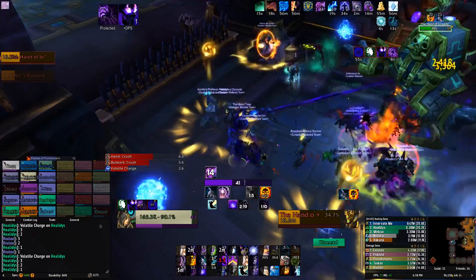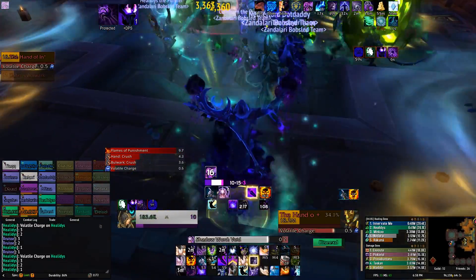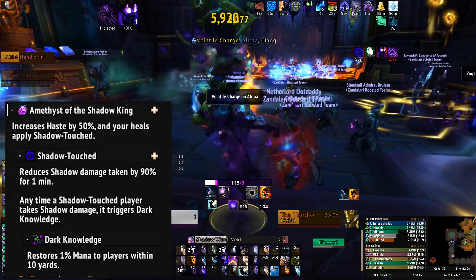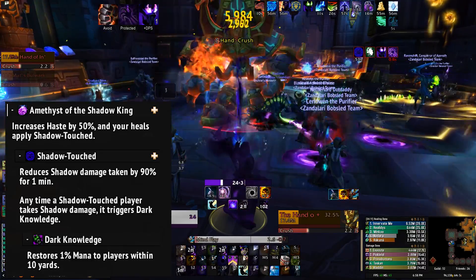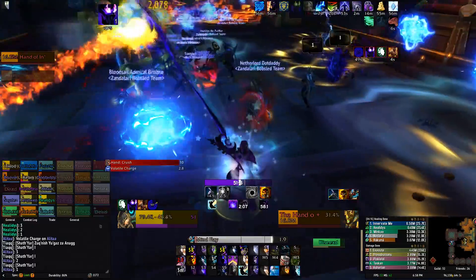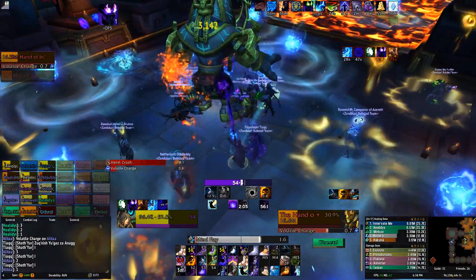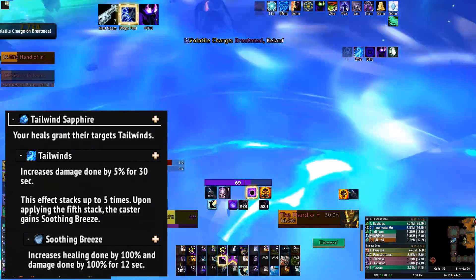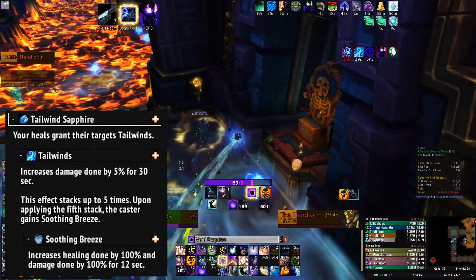At least one healer on each side has to pick up an amethyst. This applies a shadow damage protection buff on anyone you heal, so you need to spread that buff to your entire raid so they don't die to the massive amounts of shadow damage in the fight later on. One healer per side needs an amethyst. All of the other healers can pick up sapphires, which provide a nice damage and healing boost to your entire raid when you start stacking up the buff.